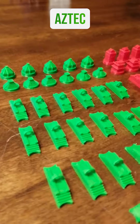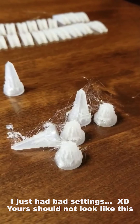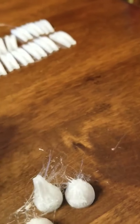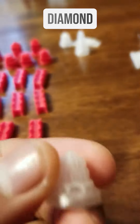Here's the Aztec nation, the Asian nation, and a bonus nation. This is what pieces look like fresh off the printer — I go in with my snips to clean them up, then hit them with the heat gun, and they end up looking like this. Here are my cards — I'm excited to play!